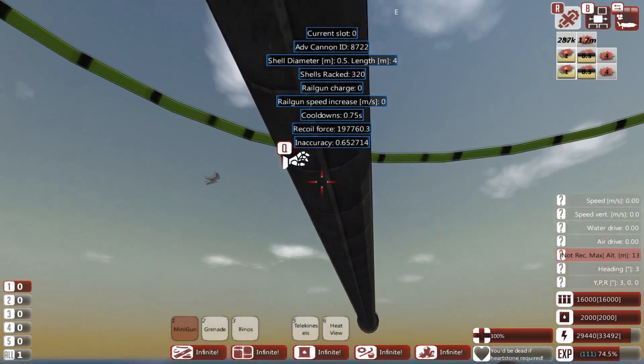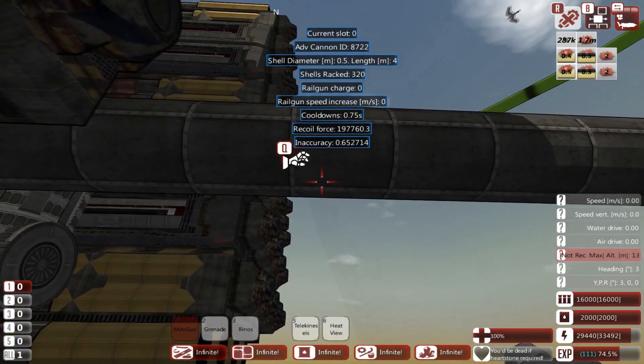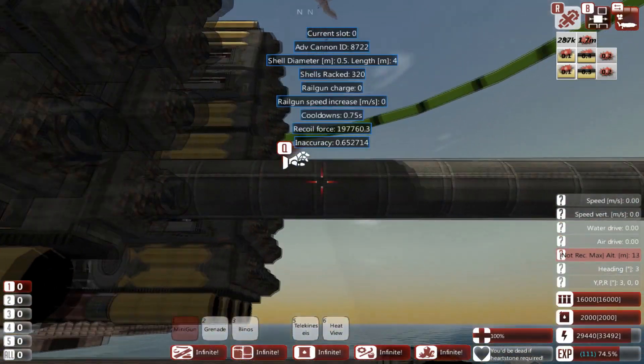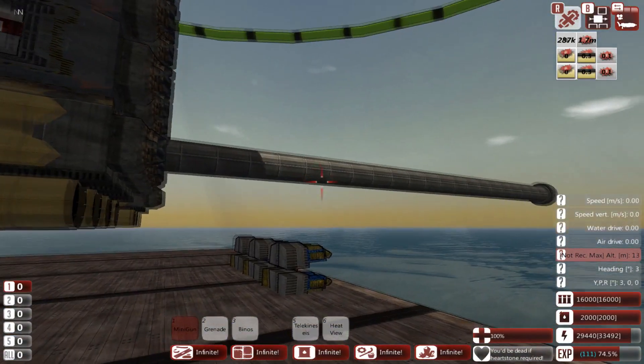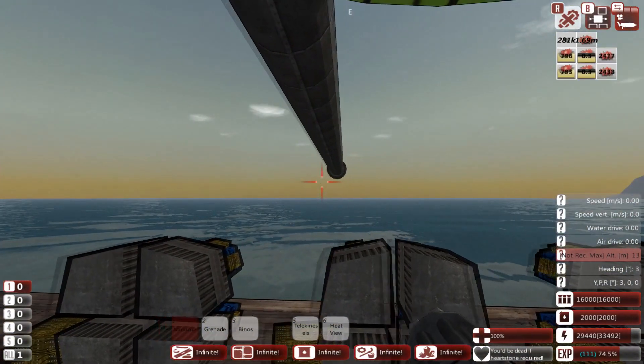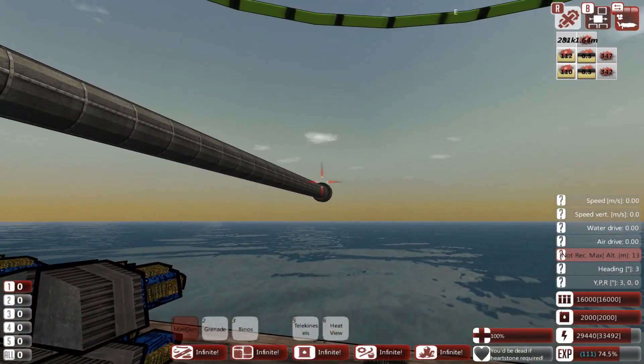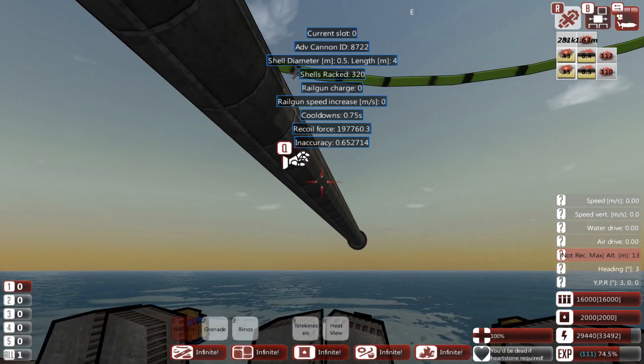The World Ender cannon has quite a considerable kickback with a recoil force of nearly 200,000. This makes it unsuited for most naval operations and is better for land emplacements or fortresses — unless of course you want to make a cannon-powered spaceboat.